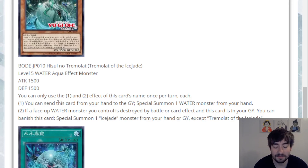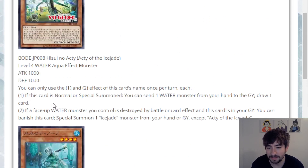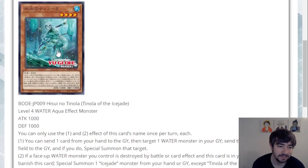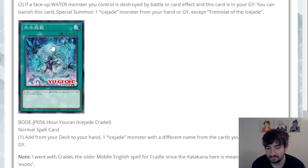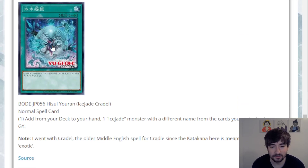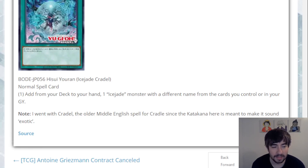Being Level 5, she doesn't really synergize with the Rank 4 stuff, so it makes sense her effect works from hand and not on field. She has that same recovery effect which is not bad at all. I think the monsters are all fine — I'd give them all about a five. Maybe Acti gets a six. But a two-for-one that gets punished on cost and only extends from hand — they're generic, but you can't just be generic, you've got to be good too.